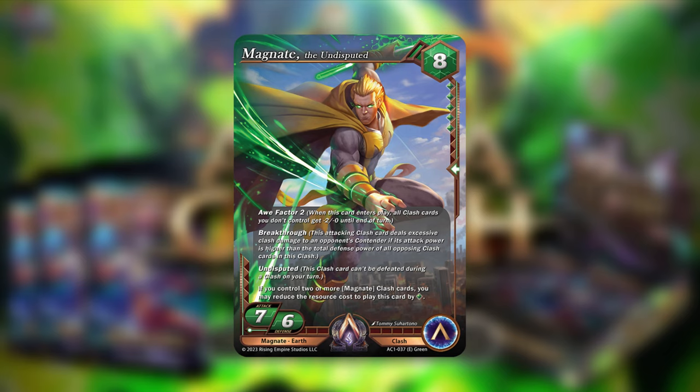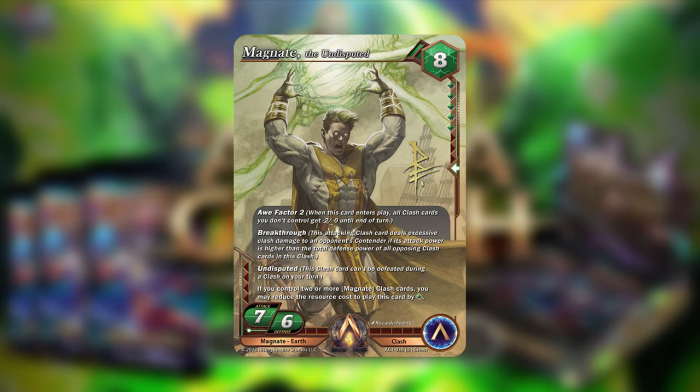So yeah, that's Magnate the Tyrant. Now we're on to the actual last Magnate card — and its iconic rare version. We have Magnate the Undisputed. It's Magnate's big card: 8-cost, 7-attack, 6-defense, alpha clash card, and it's epic — so it has an iconic rare version as well, which looks fantastic. I love the glow on the eyes. I love everything about this card.